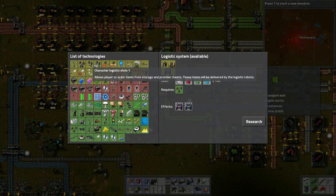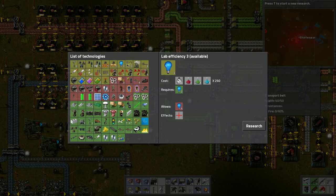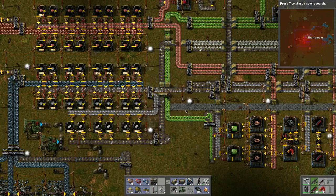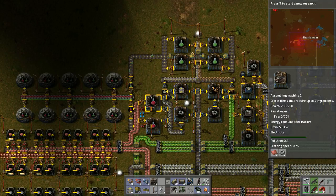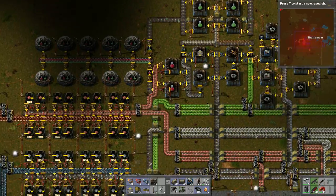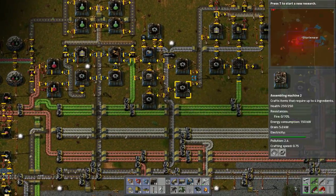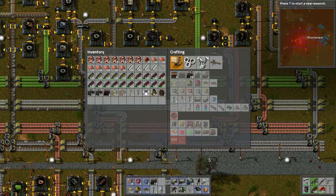It's blue — we need stuff without blue. Character logistics slots, we can do those. I think that's where we're at now. Oh wait, there's laser turret shooting speed. Let's actually stop the research for a bit, let it pile up. Let's see what we have in here — I'll just let it pile up so we'll let it continue doing what it's doing.